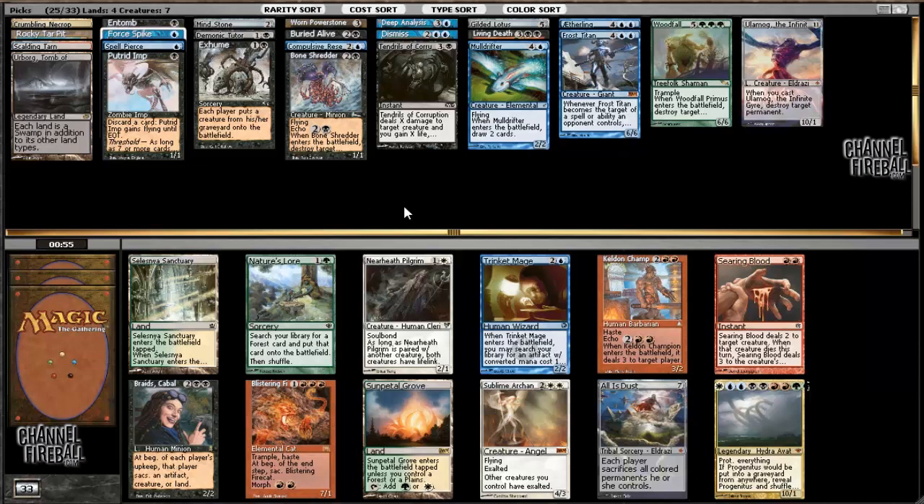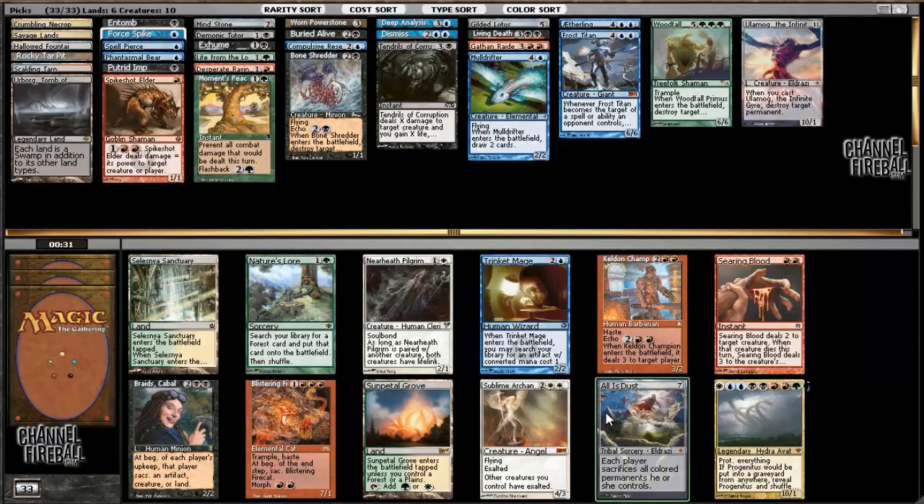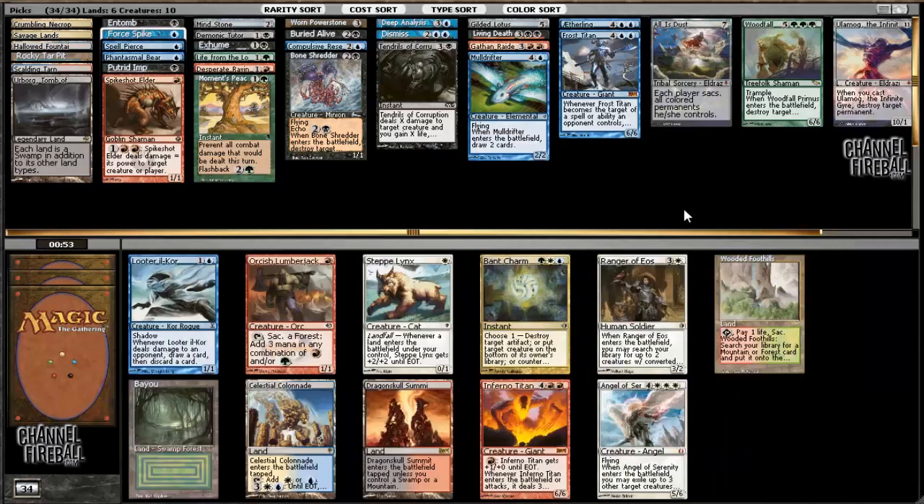Sadly I can't take Progenitus to put into play, although I would love to try. My options here are Trinket Mage, Braids, or All is Dust - not very good. Trinket Mage can't get anything. All is Dust - I could take it because I already have the Worn Power Stone and Gilded Lotus, it's at least a different type of card. I definitely don't want Trinket Mage or Braids, so I'll just take this mediocre card.